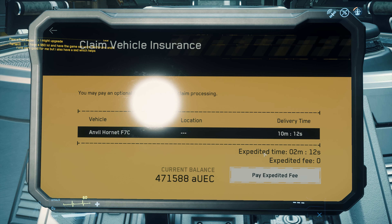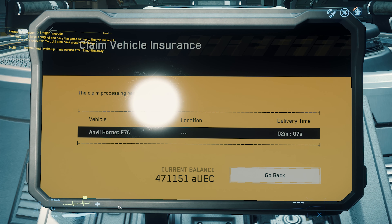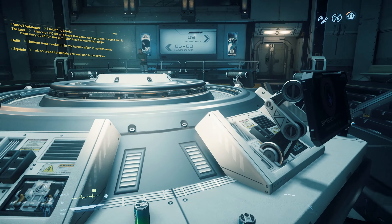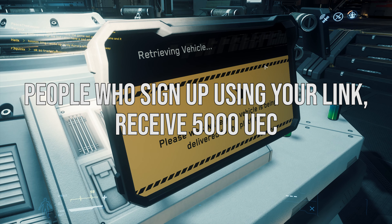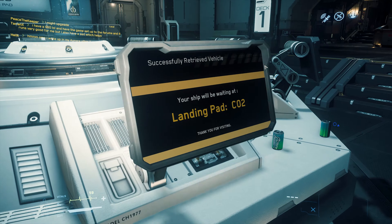The Star Citizen Referral Program allows users to share their unique personal code to interested individuals to start earning referral points. Any user that signs up with your referral code will also be awarded 5000 UEC, immediately viewable and usable on your account. This however is not the case when you purchase a game package that contains starting UEC — those credits will be applied when the game goes live.